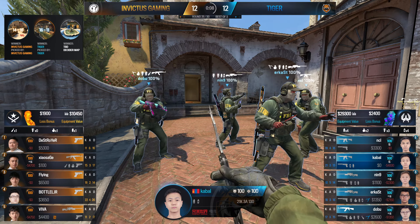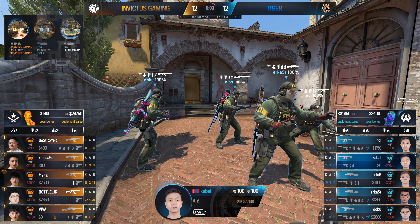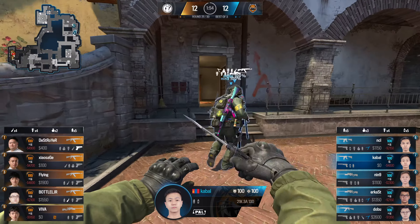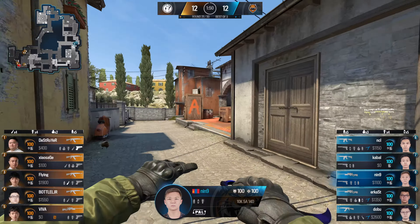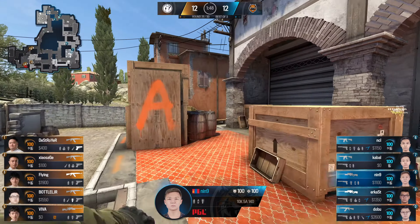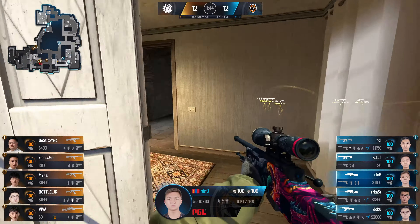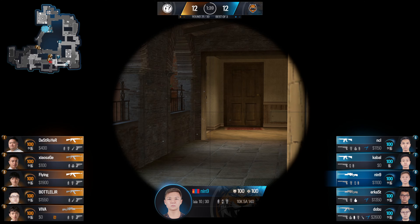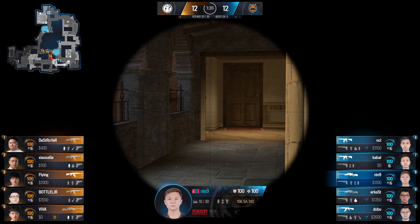For the Ts, they're still in a position where they can buy. This whole series has felt like this — it's been a back-and-forth affair. No team has ever really felt like they were comfortably in the lead in a position to close it out, with the exception of Tiger in that first half of the first map, and we all know how that went — not quite according to plan.